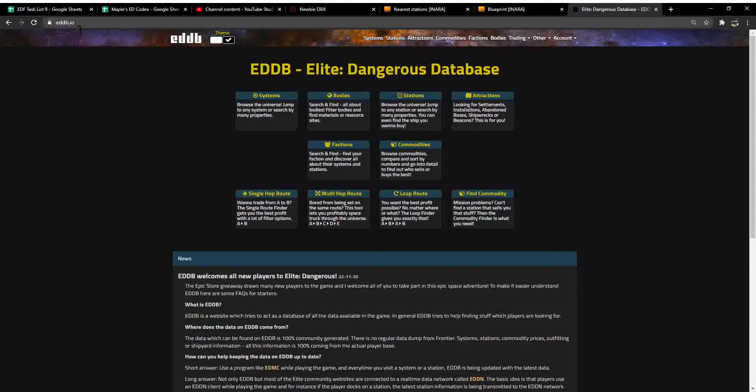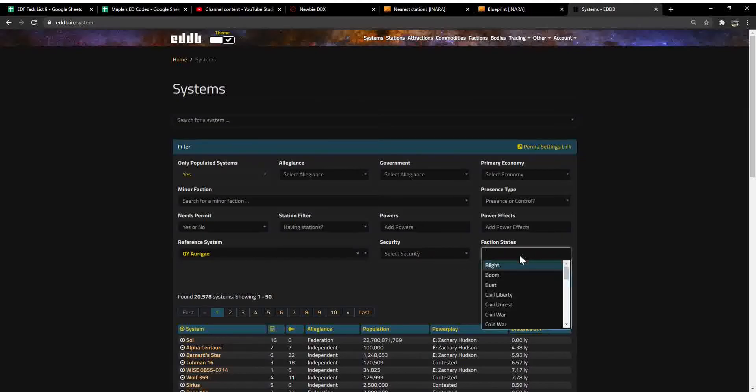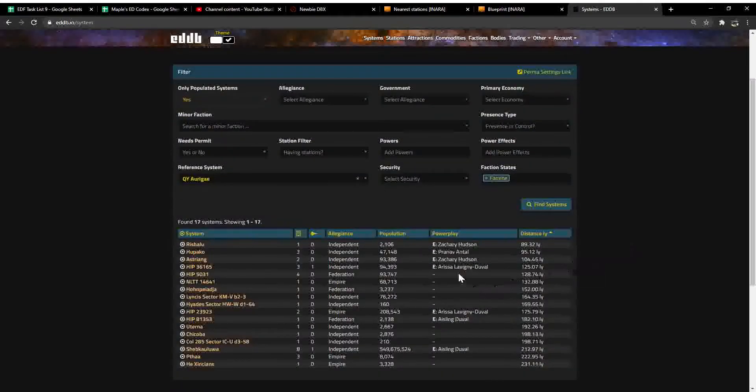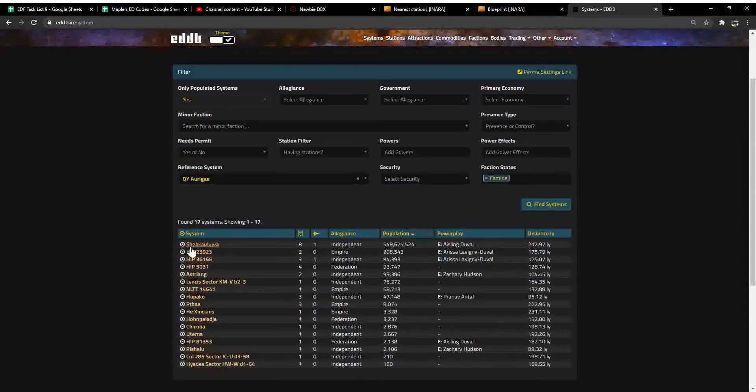Then you're going to come to eddb.io, go into Systems, and put in your reference system that's nearby. You're looking for a faction state of Famine. Sort by population — click it twice — and pick the highest population famine system. We're going to take this one, copy it, and head over to the ship.